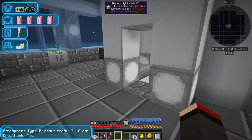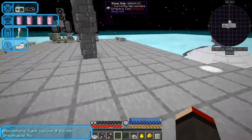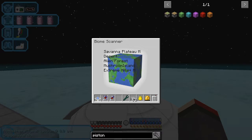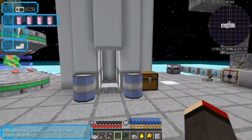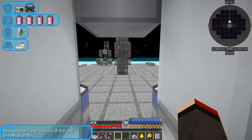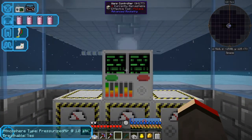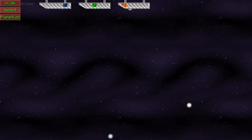And here we are - we've already arrived. Let's look at the biome list on here and see what we have. Sure enough we see Savannah Plateau M, Desert, Extreme Hills M, Alien Forest, and Mushroom Island. There we have it - that's much better than it was and it's actually useful. We'll go back and do some mining.